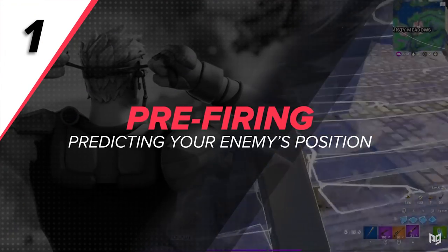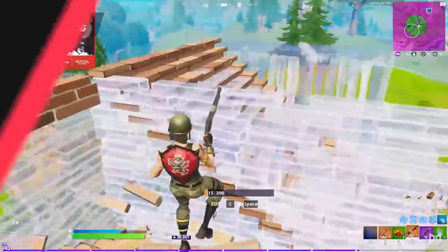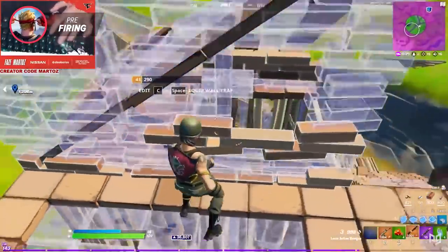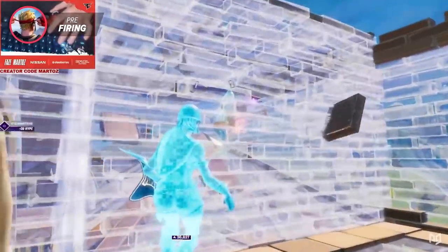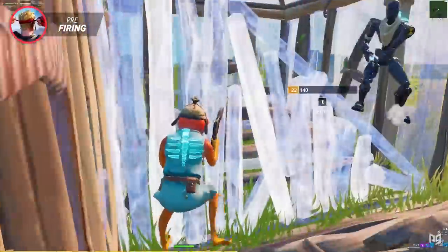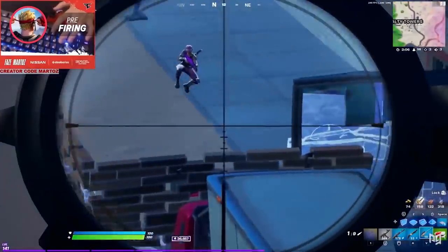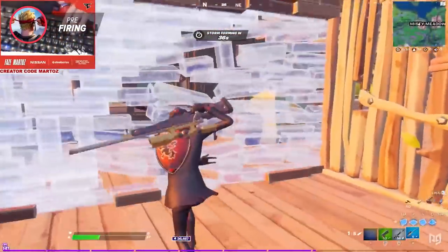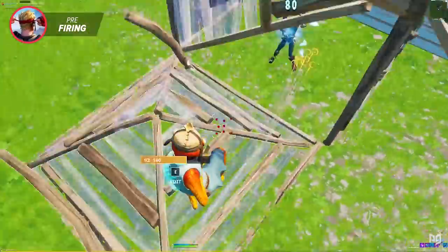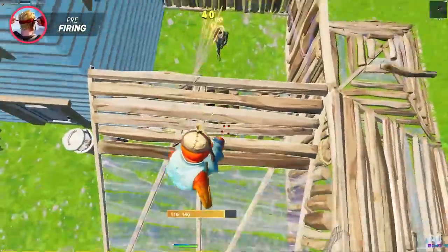The first tip that we're gonna talk about today is pre-firing. You might be thinking, what exactly is pre-firing in Fortnite? In any other game, it would be firing at where you think an opponent is even before you see them come around a corner. In Fortnite it's pretty similar but kinda different too. Pre-firing in Fortnite is when you shoot your AR, shotgun, or even a sniper at your enemy when you think they're about to make an edit or try to do damage to you. Being able to deal damage to your enemy before they're able to react, or in some cases even see you, can be a major turning point in a fight.